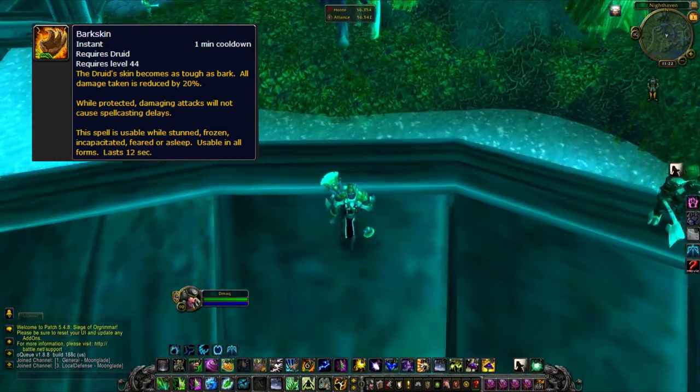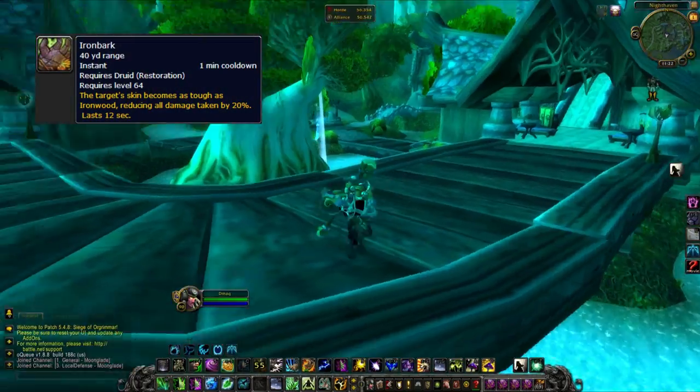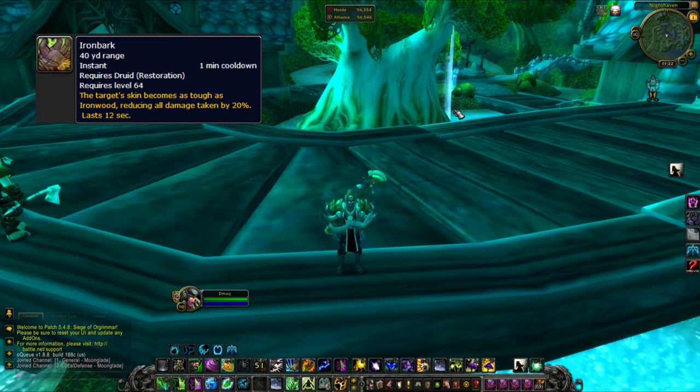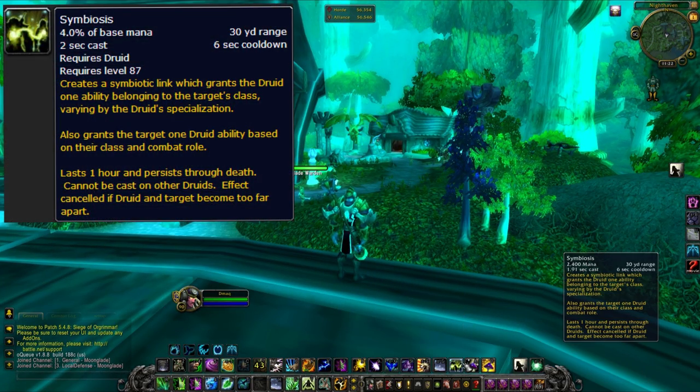The second defensive I'll talk about is Ironbark. It's very similar to Barkskin, but it can be used on anyone — not just the druid — and it also reduces damage by 20%. It has a one-minute cooldown, which is still a really short cooldown.